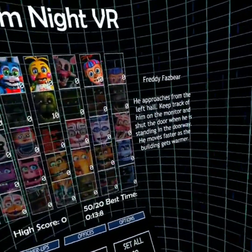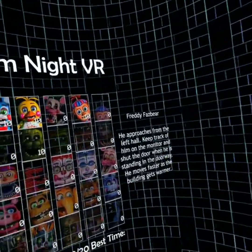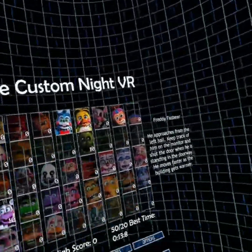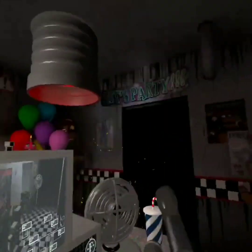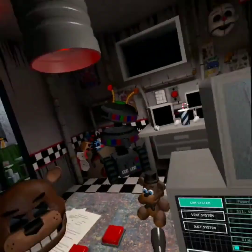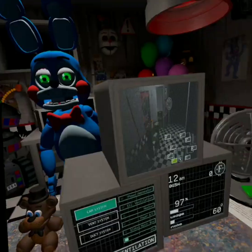He approaches from the left hall — keep track of him on the monitor and shut the door when he is standing in the doorway. He moves faster as the building gets warmer. Dude, why was Freddy there for so long? Okay, you know what guys, we're gonna try this again. I don't understand why Freddy was there for so long. Phantom Freddy popping up — why did I close that? When is Balloon Boy gonna come?